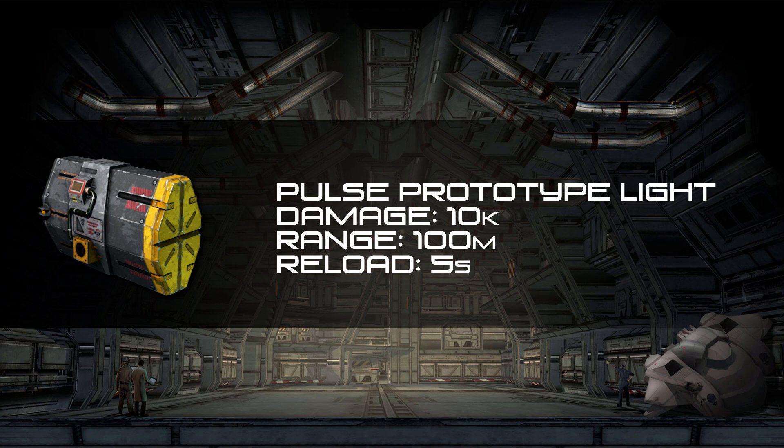Here's the light version. Everything is the same: the range is 100 meters, the reload time is 5 seconds. They just happen to use the Orkin model — it's just a notional model, not what it's going to look like. The light one does 10,000 damage. The only thing that changes between the three versions — light, medium, and heavy — is the damage simply increases a bit for each one.